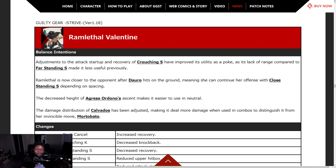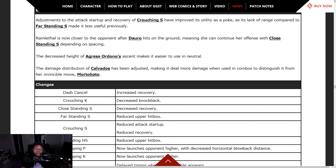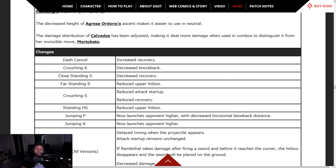And here's the girl — Ramlethal Valentine. Adjustments to the attack startup and recovery of crouching S have improved its utility as a poke, since its lack of range compared to far standing slash made it less useful previously. Ramlethal is now closer to the opponent after Dauro hits on the ground, so you can continue offense with close standing slash depending on spacing. Decreased height of Agressor — Ordano's ascent makes it easier to use in neutral.